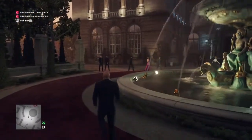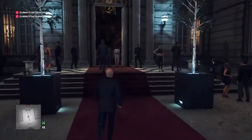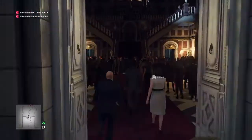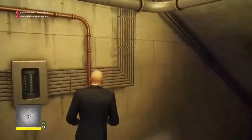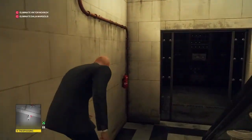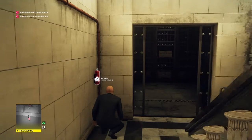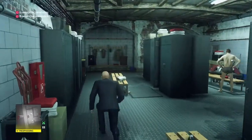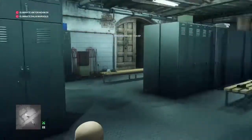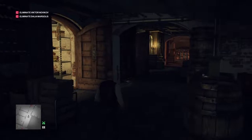Right from the start, our first objective will be our secondary target Viktor Novikov. We're going to make our way into the building and down into the basement, which is just under the stairs to the left. Down in the basement we're going to wait at the bottom of the stairs for the makeup artist to go past and through the locker room, then follow him in where we will find a waiter's disguise.